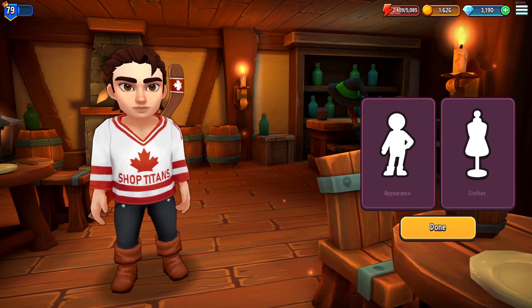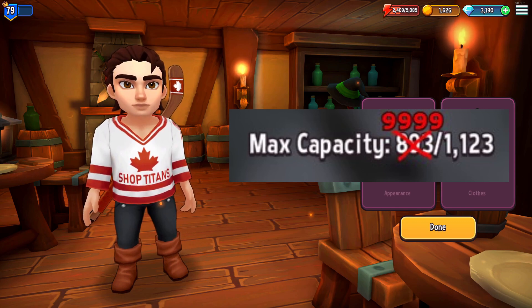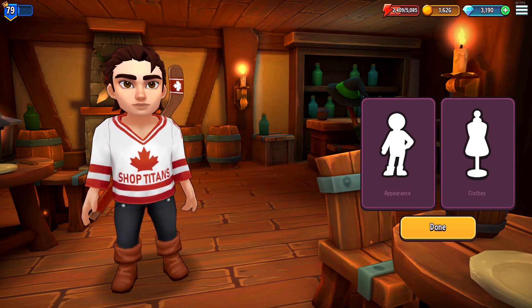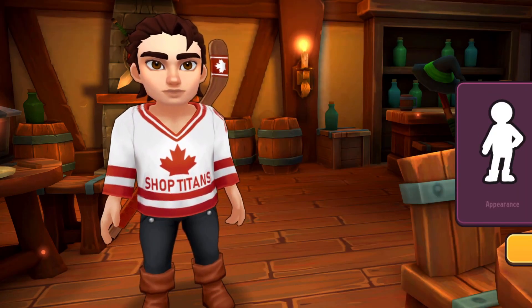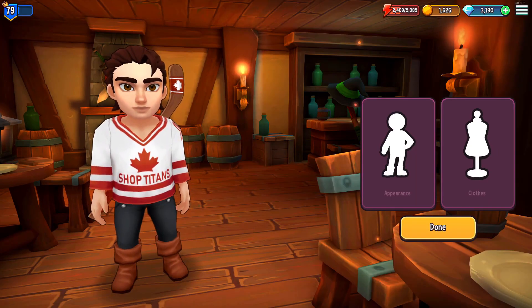Tip number two: people are going to get capped on inventory space quite regularly because their troops will bring back so much gear. This means that this is one of the best times to buy items for cheap gold on the market and to then surcharge those items in your own shop. You may even want to consider putting down one extra chest in your shop during this event so that you have enough inventory space to really capitalize on this.